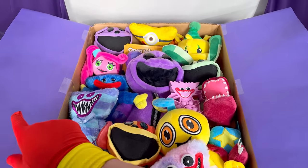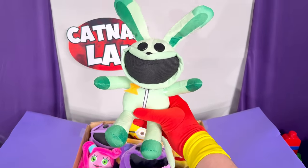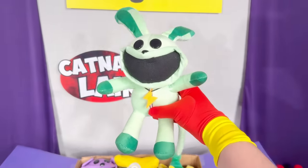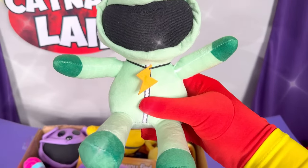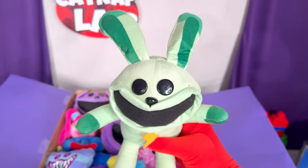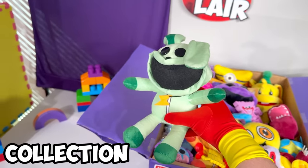What should we look at first? Let's look at this brand new Hoppy plush! Oh my goodness, it's a Hoppy! Hoppy Hopscotch has to be one of the coolest smiling critters! Look at his charm! That is so cool! And his ears and his buttoned eyes! What an amazing Bunzo plush! Let's add this to the collection!